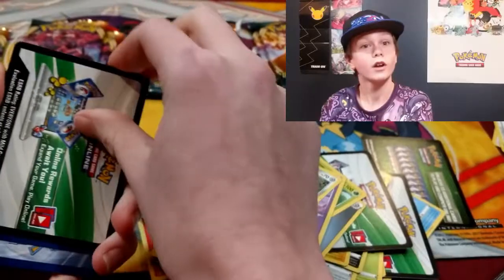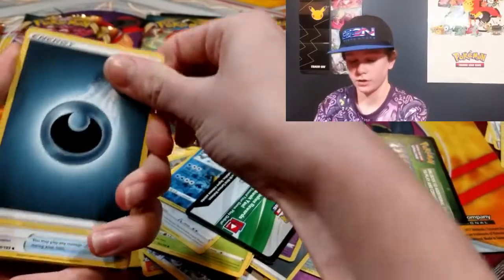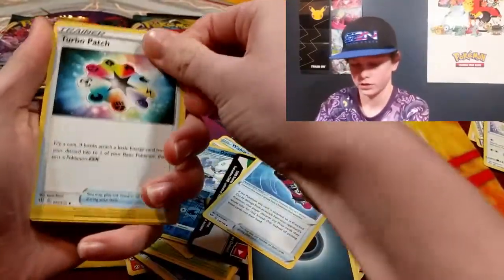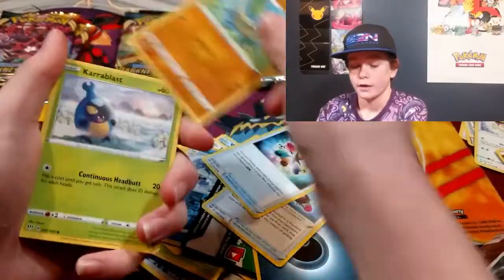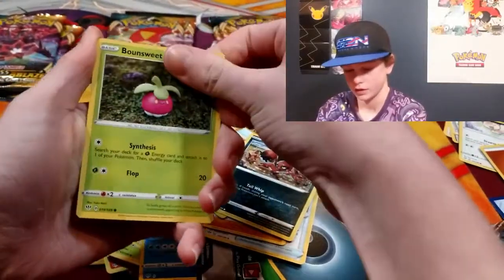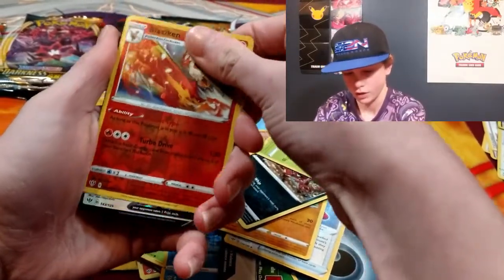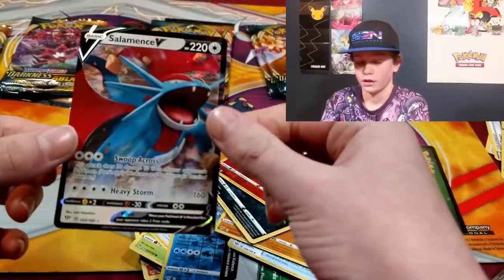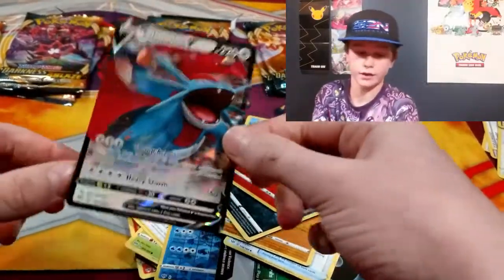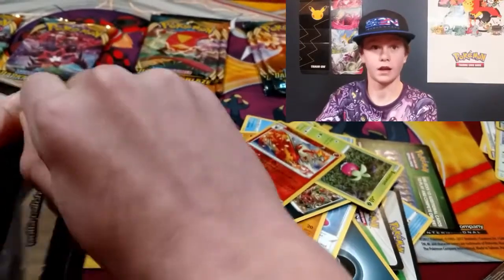Oh my god, four green and white code cards in a row! Darkness type Energy, Blunder Policy, Turbo Patch — Braviary, Larvitar, Nickit, Bounsweet, Duraludon reverse hollow — and Salamence V! I have that in Rainbow or GX — that's going to be cool to set up. We're already five packs in and we already have three big hits. Maybe we'll be able to pass what my brother got — I don't know!